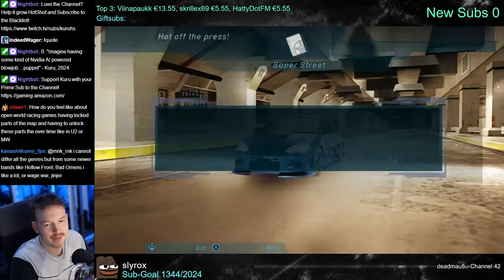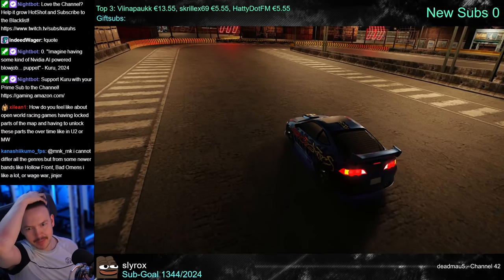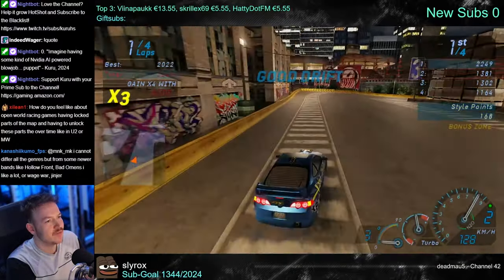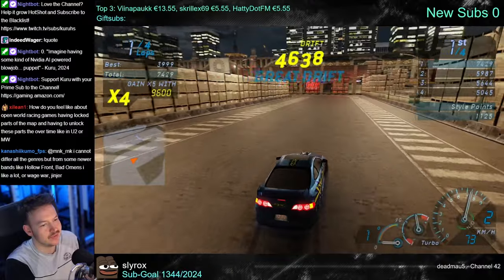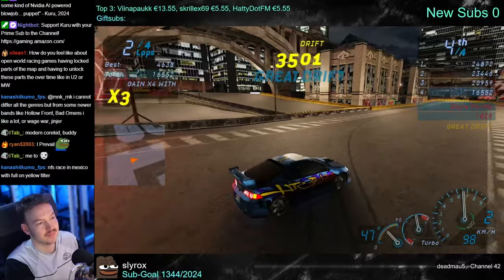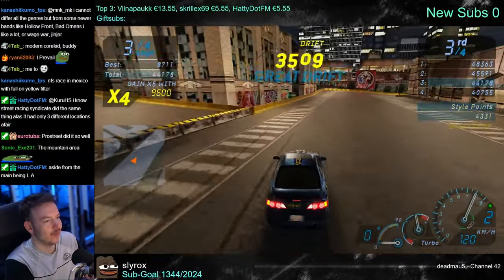Open world racing games with locked map parts you have to unlock — like Underground 2 and Most Wanted — that's fine. Carbon had it too. I'm a little bored of open world personally. I think it would be super nice if you could add races outside of the open world — classic NFS style, races in France or Italy or wherever. Just additional races around the world in completely different environments. Rivals was good because it had four territories that all looked different — I just wish it was bigger. Carbon did that with the open world plus the canyon, and Pro Street did it extremely well with events all around the world.